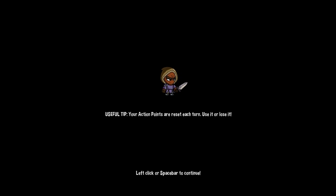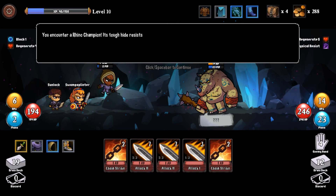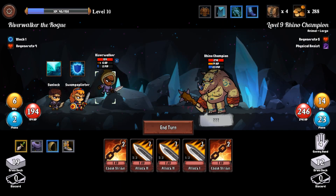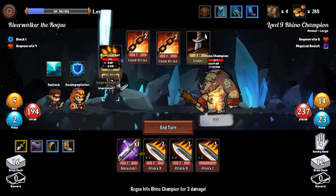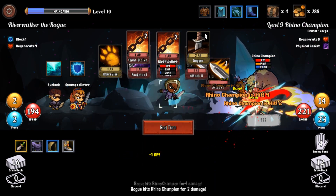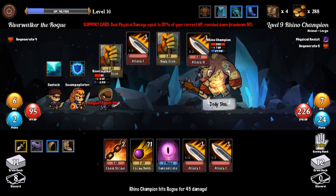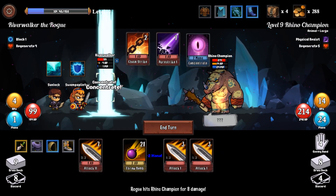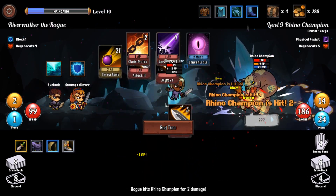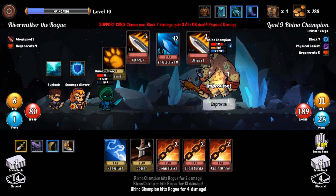Let's go to the Crystal Caverns. When you're level 10 you get five cards at the start of the turn, which is amazing. Oh shit, this guy's got a knife — okay, this is a problem. Not good, not good.